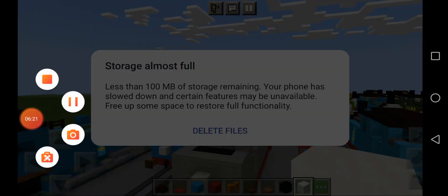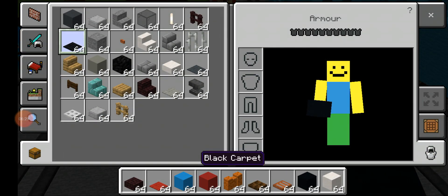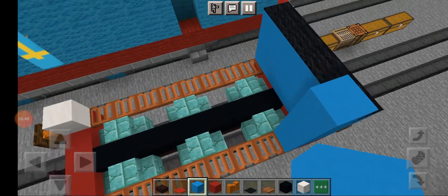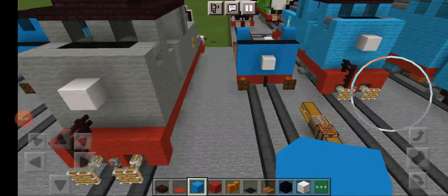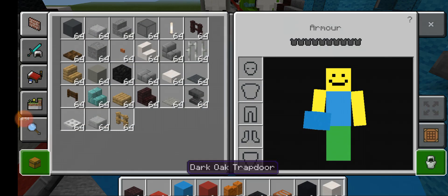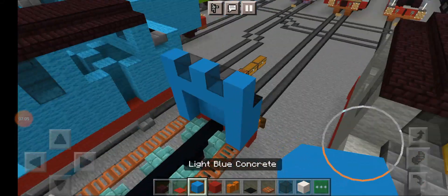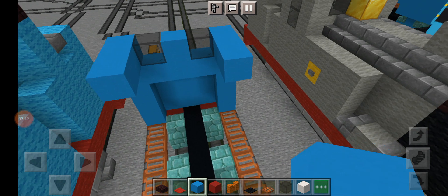Now get black carpet and go across there. Then get light blue concrete and make this four blocks tall. Then make a W shape and get black stained glass. Just like that — then make this three blocks long and then it goes down.